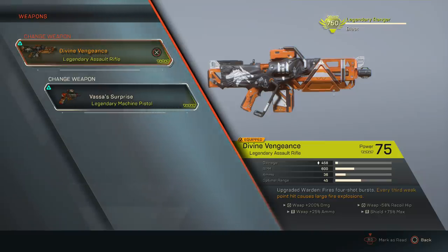The weapon I'm referring to is the Divine Vengeance. This thing is a beast — it fires a four-round burst. The bullet damage is not bad; it does about 5,000 headshot damage, so if you get nothing but headshots that's 20,000. But the main damage comes from the effect: a fire explosion every three weak point hits. You can just get that to trigger an unlimited amount of times if you keep hitting headshots, and that is one of the reasons I think this weapon is so good.